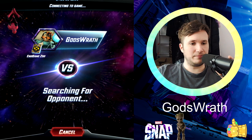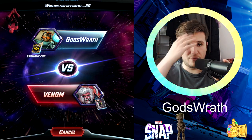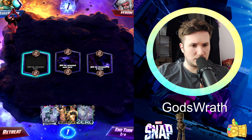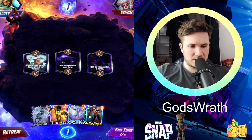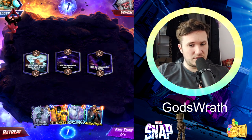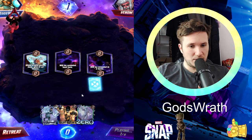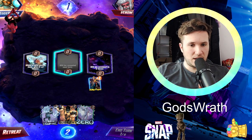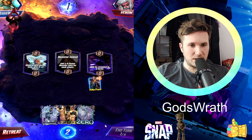Let's do another game. Next game. Next time of luck, everybody. What do we have? Sunspot, Zero, Kitty Pride — that's a great turn one. I'm gonna go with that. I'm gonna build Kitty, and then I'm gonna throw down Kitty and Sunspot. Good idea too.